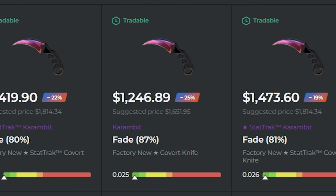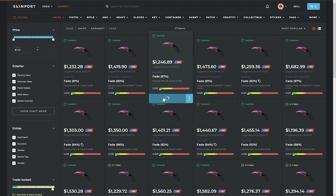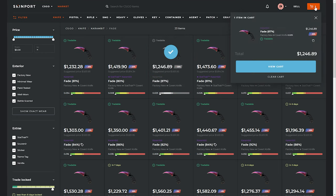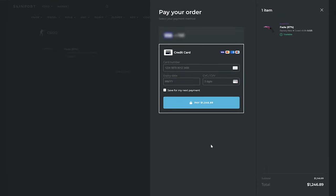Here on Skinport, this factory new Karambit Fade with an 87% fade is 25% off its original price, priced at about $1,200 instead of $1,600, which is not bad. The number one reason why Skinport is my favorite site is how easy it is to buy a skin. I simply hover over it, click 'add to cart,' it immediately goes up to my cart in the corner, and then I click 'view cart,' 'proceed to checkout,' enter my credit or debit card information, and click pay. That's all you have to do, and as long as the skin's tradable, you can send it right to your account. That's pretty much how you would get a paid knife in CSGO.